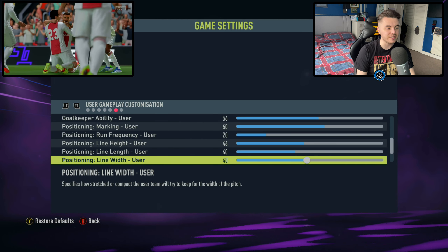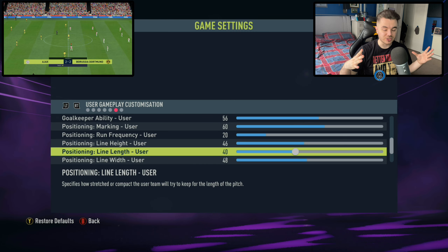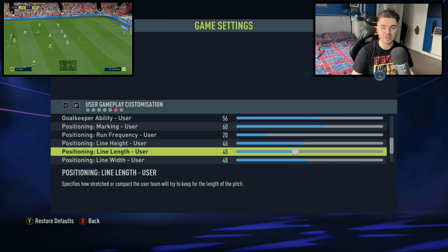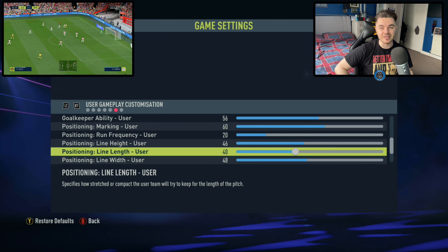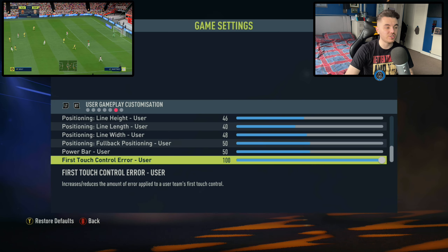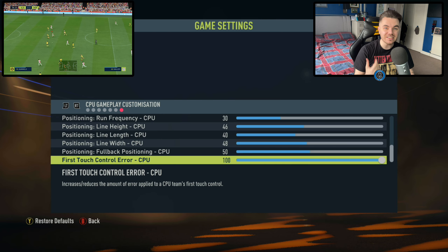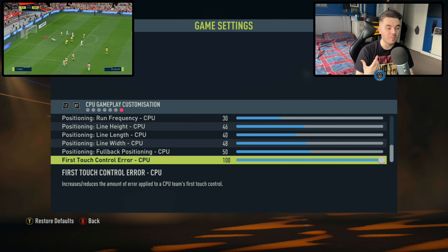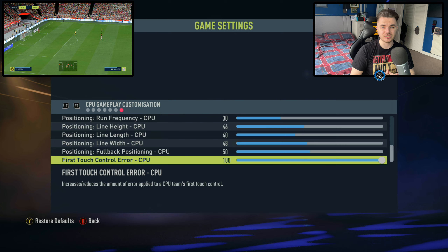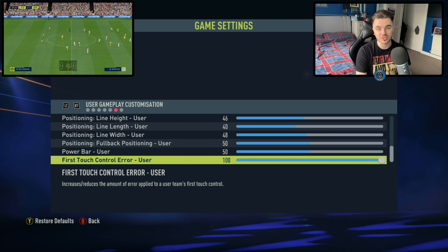The line height is down to 46. Talking about line height, length, and width — I've tried tinkering them a lot but couldn't find the right balance, because different tactics create different situations. Your team might defend very narrow or a little bit wider depending on their formation. So I've tried not to tinker with these too much. Line height is on 46 for both user and CPU. The line length is on 40 for both teams, and the line width is on 48. The key change is the line length — I tried to decrease the amount of space in between each line, because there's too much space for the opposition to play in between the lines and in those advanced pockets. The fullback positioning is still on 50 for both teams.